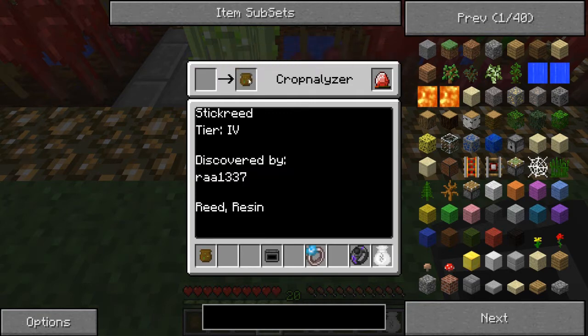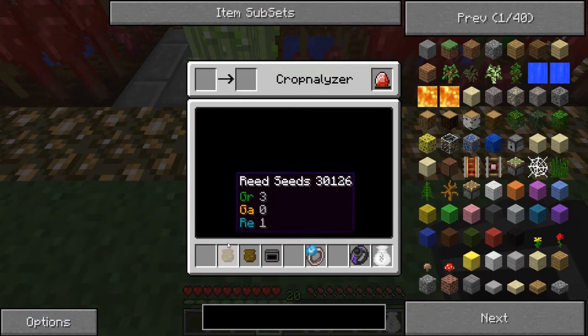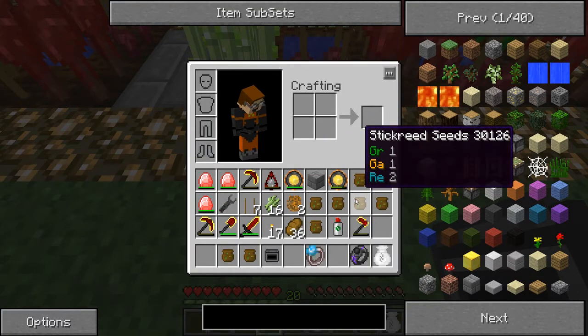Stick reed — nice. Oh, that's a pretty ugly-looking one: zero zero. The other ones were a lot nicer. Look at these seeds: one, one, two.